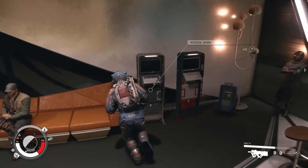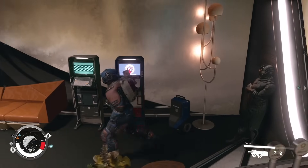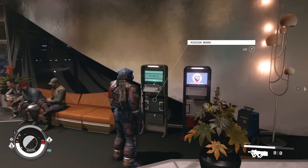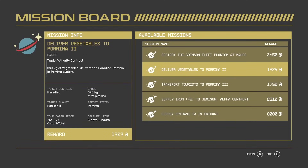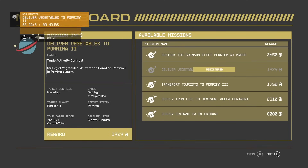The way you do it is you go to a bar — on most planets you'll find the mission board, and there's plenty of different missions you can sign up for. This is where you find the delivery or cargo missions. For example, here we're delivering vegetables to Porrima II, which will give us 1,929 credits — not amazing, but once you see the tiny amount of work involved you'll see that this is quite easy.